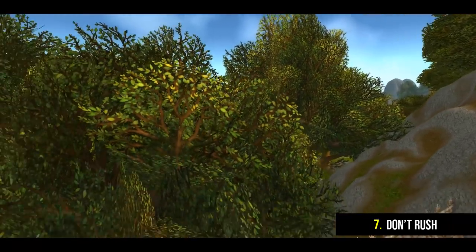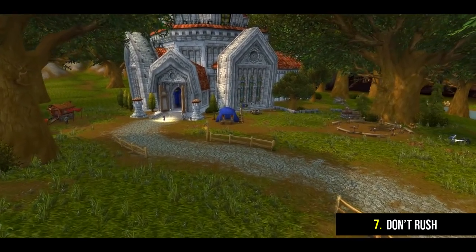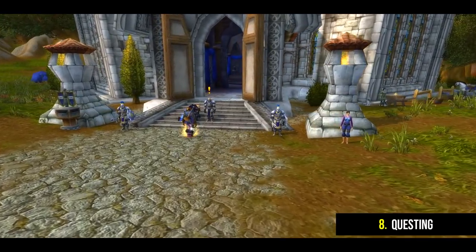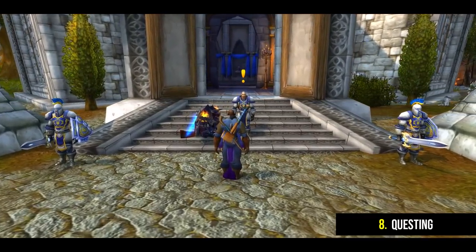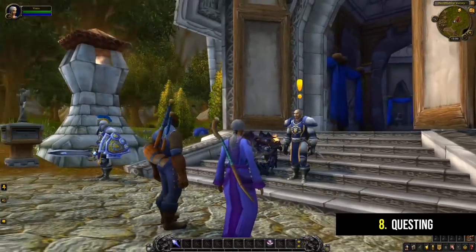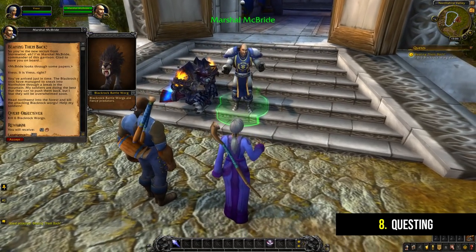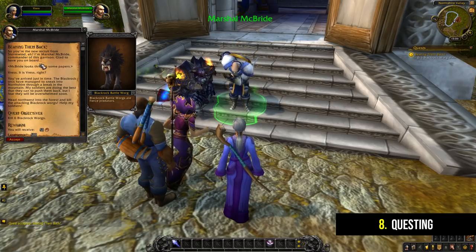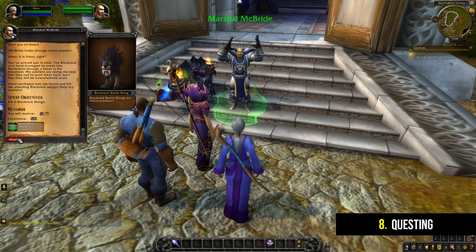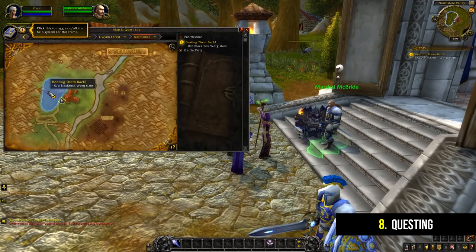So with all this in mind let's actually jump into the game with the character we just created. Rather than toggling through every single option on your interface, I suggest just playing the game and getting started with the first quest. Regardless of your race's starting area, you should see someone pretty near to you with a yellow exclamation mark over their head. This is an indicator that they have a quest to give you. All you have to do is go and speak to this NPC and accept the quest.